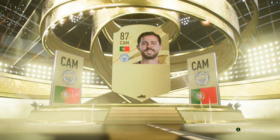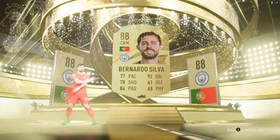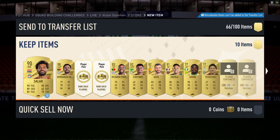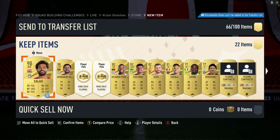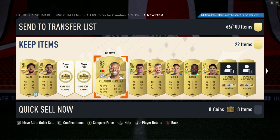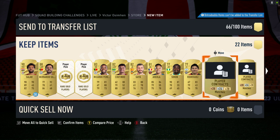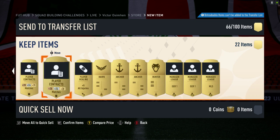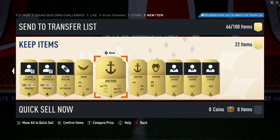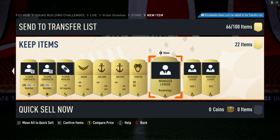We got Bernardo Silva — an 88-rated card, very welcome! So that's Salah at the top, Bernardo Silva, the two picks, and then some consumables — better than I expected, and no duplicates which is always good. Hawk, Anchors and Hunters are all decent.